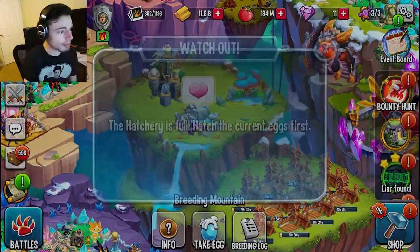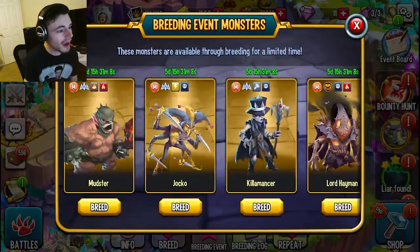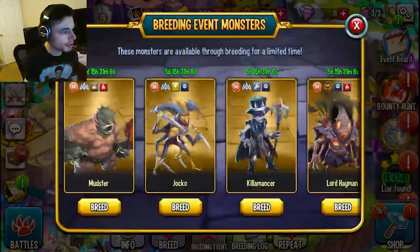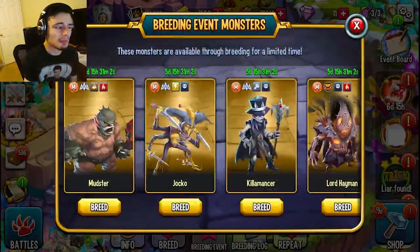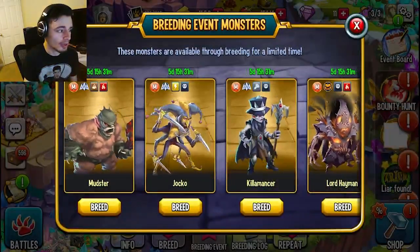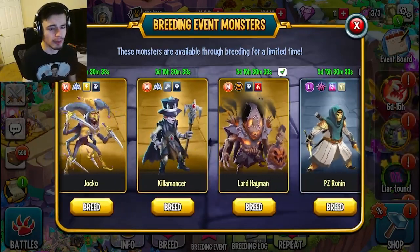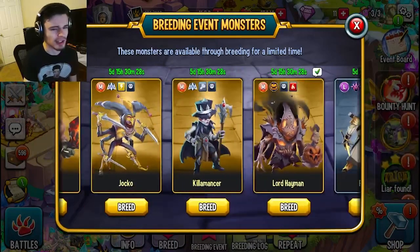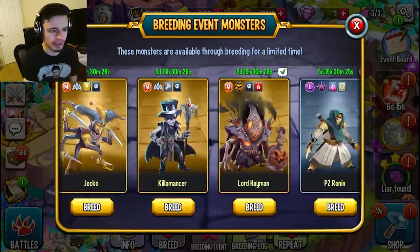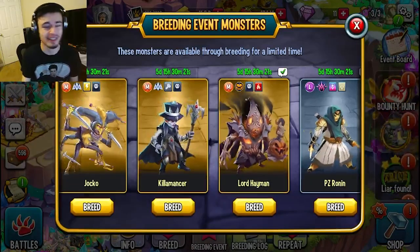You basically just do that until you get the elements you need to breed these brand new mythics. Out of these, Jocko wasn't that great so I would probably skip him. Both Mudster and Kilomancer were actually pretty good, and Lord Hayman is actually a really great monster. Even though he is the older one, I do think Lord Hayman is actually better than all three of these.